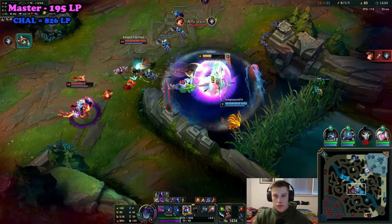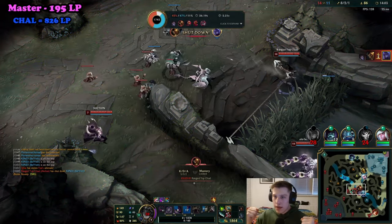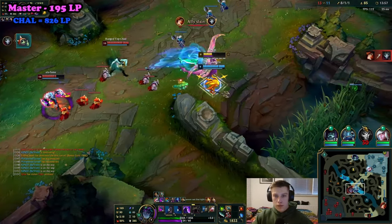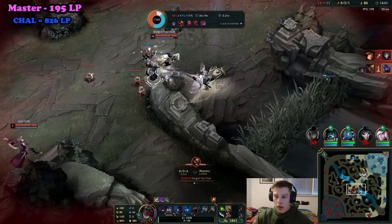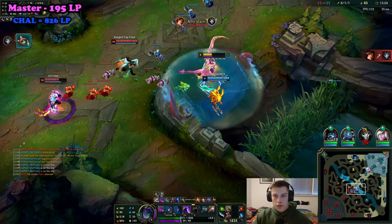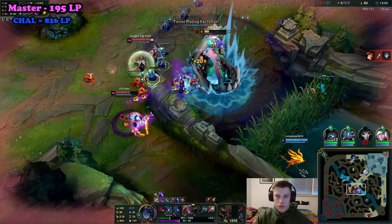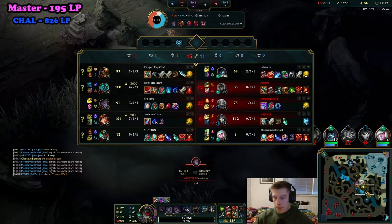Tip number six: your E can be used to negate damage — it reduces 75% of all incoming damage on you. For example here, when Fizz ults me, I press my E. I die anyway, but you see the point. So if you get Diana ulted, Katarina ulted, Syndra ulted — things like that — press your E and you can negate pretty much all the damage.